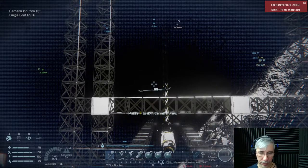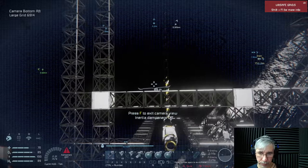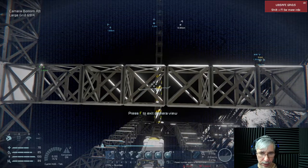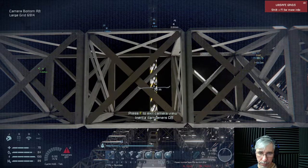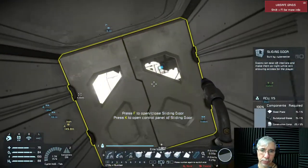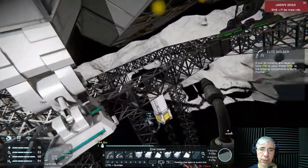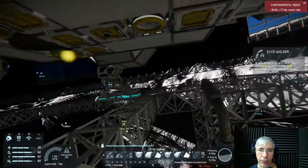The structures that are fully constructed correspond to the landing gear positions — the landing gears should go there. Something like this... okay. The blocks that are fully constructed are the ones in place for the landing gears. We need to move back a little bit.